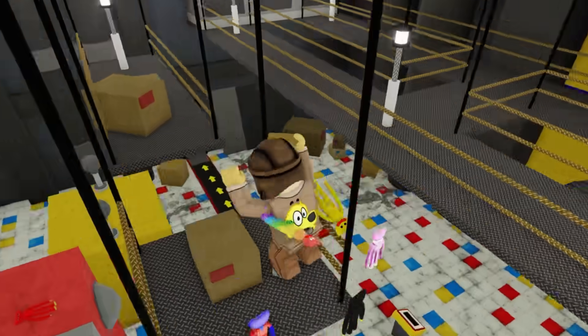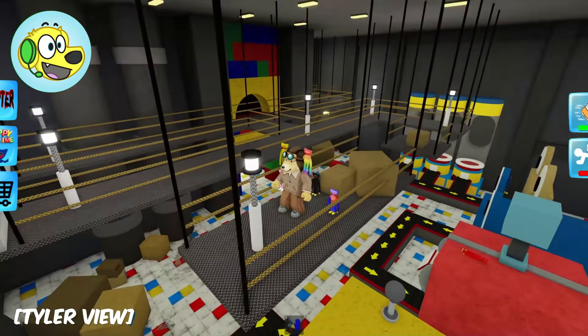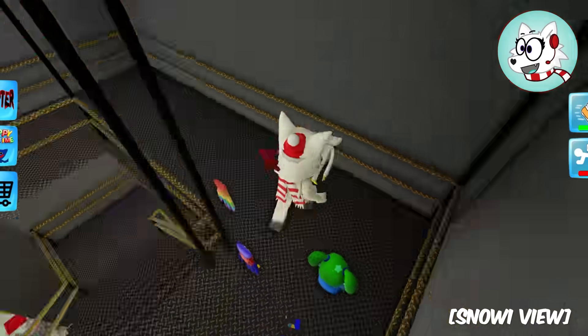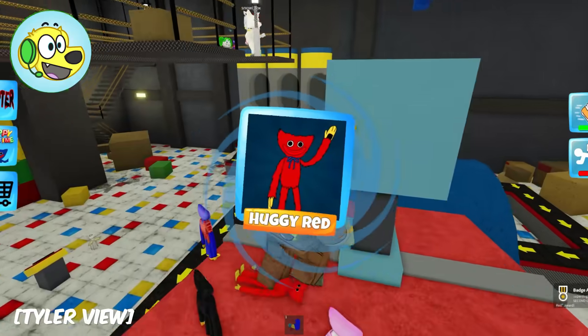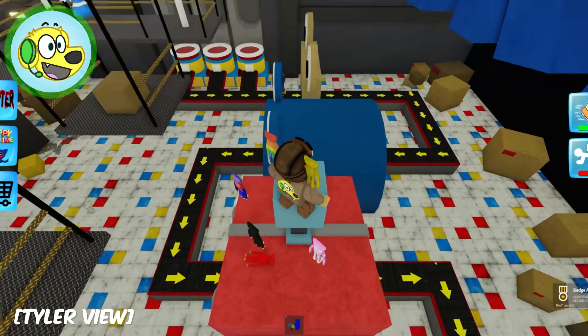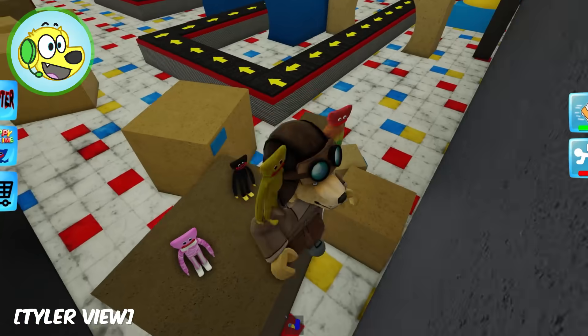I'm coming! I don't see anything up here - there's gotta be something! There are Huggy pets everywhere, just every corner! See if you can get a good view of the stuff down there! I got the red Huggy - he's on top of the Make-A-Friend machine! Someone threw him up there - that's so sad!